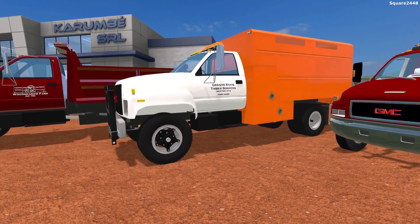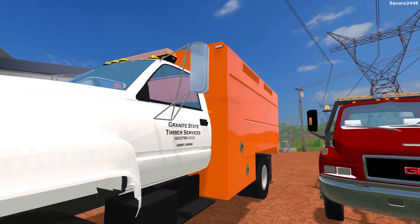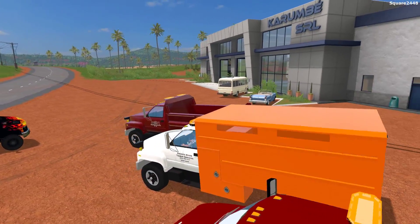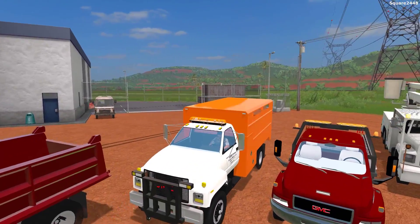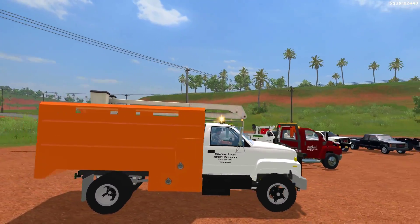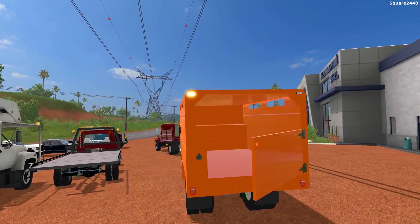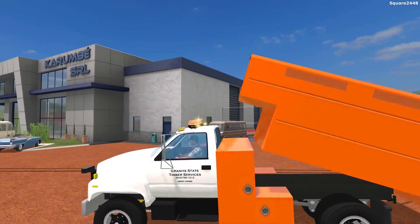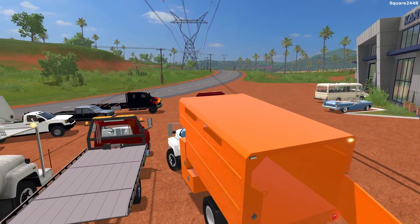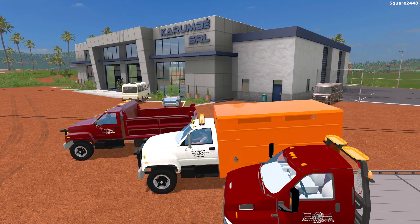Up next, we'll be taking a look at another GMC Topkick, which is a bit older than the one we saw earlier today. You can see it is a tree truck, which is nice. It does have an old LED light bar up top and a plow mount. It does have beacon lights and LED lights on the corners of the bed. When you do unload this, the back door swings open and then the toolboxes stay on the truck and that lifts up. Very detailed — the toolboxes look AO baked. I do use this quite a bit in my tree services and have made a few edits putting different cabs on it.